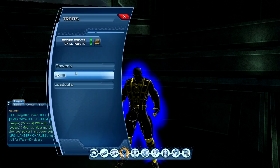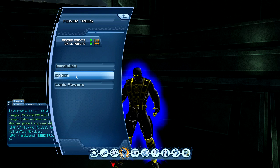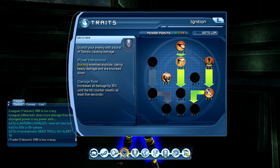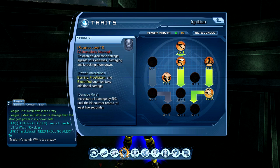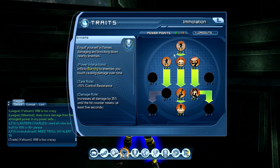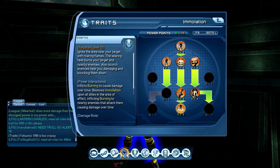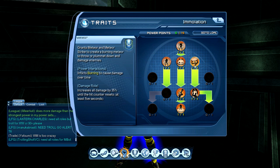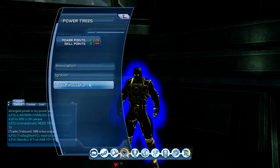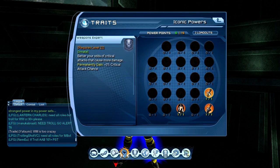I'm going to show you my power tree. This is a fire v2.0 build — I'll link an annotation on screen so you can check it out. My ignition tree includes fireball, detonate, fireball barrage, fibrous, wildfire, immolation, in flame, flashpoint, fiery weapon, inferno, overheat, meteor, and then iconic powers: weapon expert, tactical genius, and wisdom of Solomon.